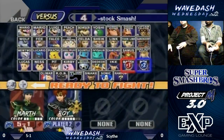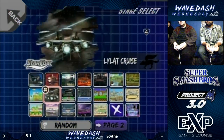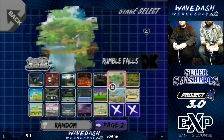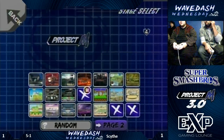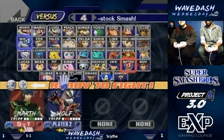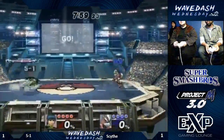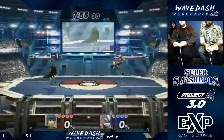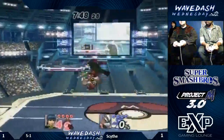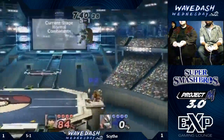We go to 1-1. Scythe is not messing around anymore — we have the Wolf from Scythe! The wolf has been brought out and he's on a stage he's comfortable with. He gets to go back to the stadium because he just lost on it. Wolf is really, really good — very aggressive. Scythe plays with a really aggressive wolf style.